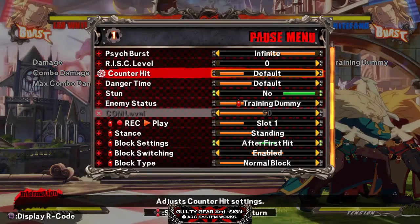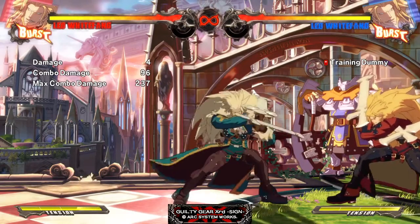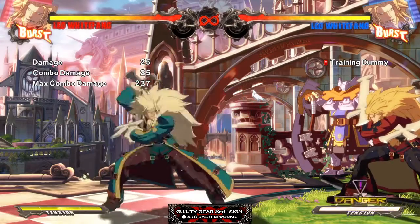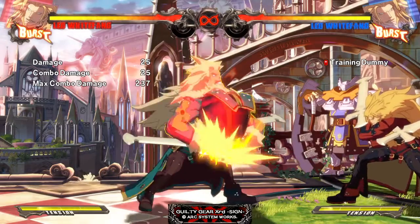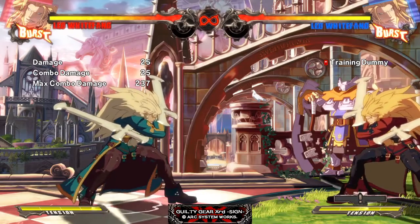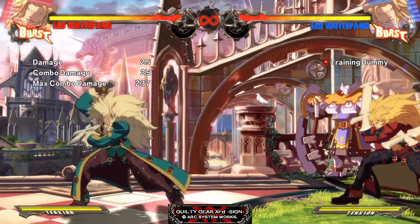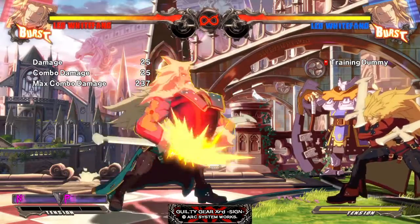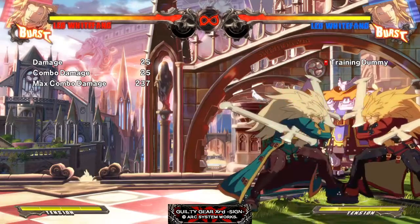The only nerf Leo received — the only move that was really nerfed overall — is his 6P. His 6P still has the same anti-air capabilities, but it has two more frames of recovery. So it's minus four on block, and if you whiff it trying to anti-air someone you're a little bit more punishable. All it really means is that if you whiff a 6P, you can't just mash 6P out again against their jump. I'm fine with that change — it still recovers really fast for a 6P. You can still flex with Leo; show them your muscles.